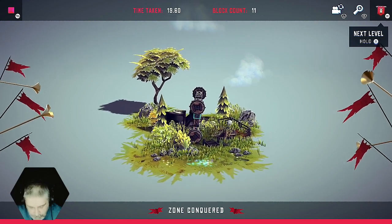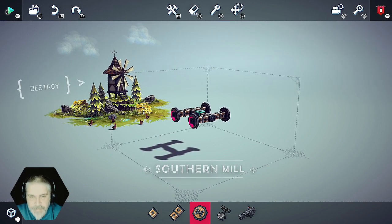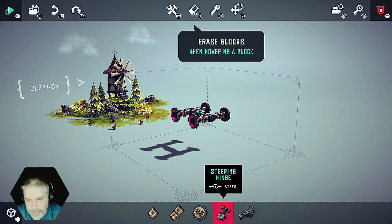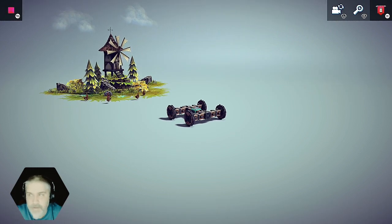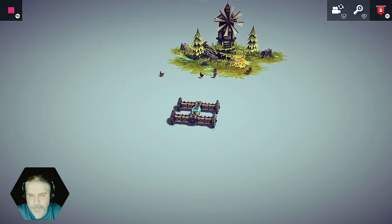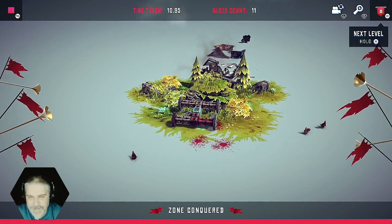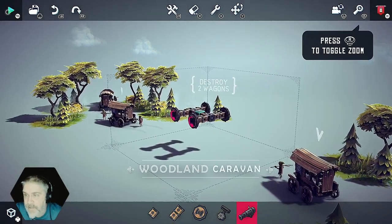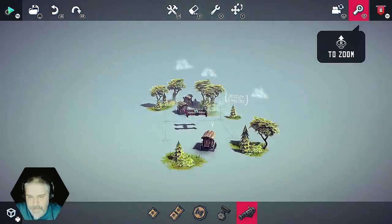Oh, next level. Southern Mill — destroy. Navigate blocks. Steering hinge. What happened there? Ha ha ha ha. Zone conquered. Okay. Press R to zone — alright, okay, okay, got it.